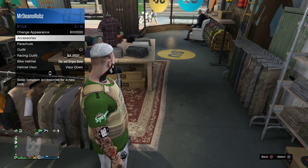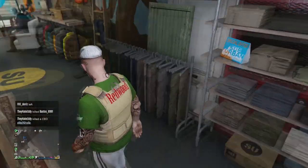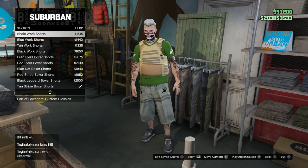First of all, take off all accessories just like you see here. Then go to the Pants section, go to Shorts, and go ahead and put on the Love Heart Boxer Shorts.